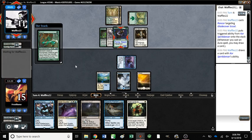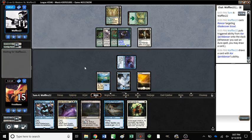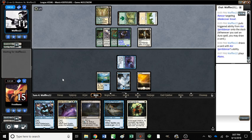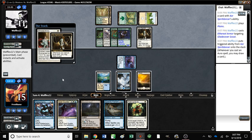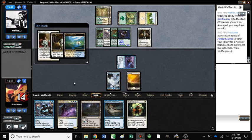Do we let Rancor resolve? I think so, I guess. The problem is then it makes our Moorland Haunt useless. And if they Daybreak here then we'll feel good about letting it resolve. Ethereal Armor — okay, we have to Spell Queller that. That's a problem. That sucks, and now they can resolve the...